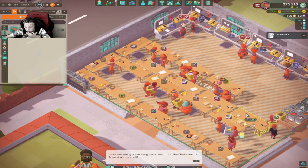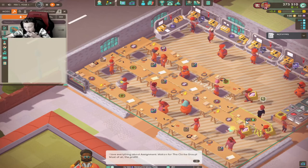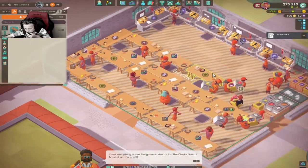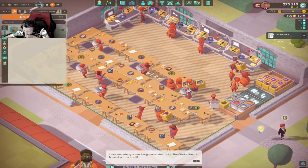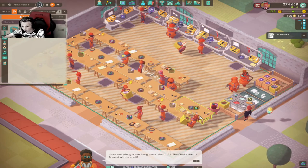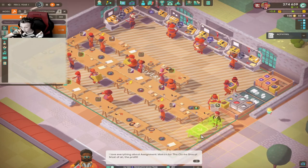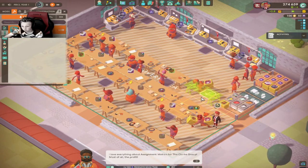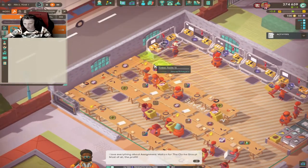We have one, two, three — one, two, three, four, five, six, seven beepers. There's planned to be eight — 16. We're one away, so we need one more coil. Although they might be able to make coils fast enough. They almost aren't able to make coils fast enough.